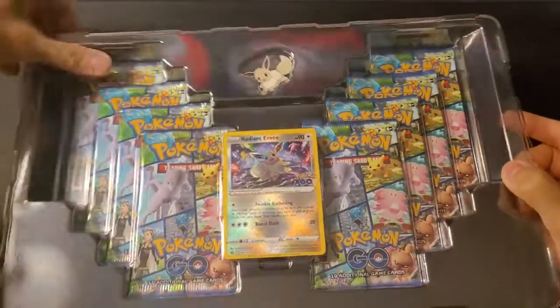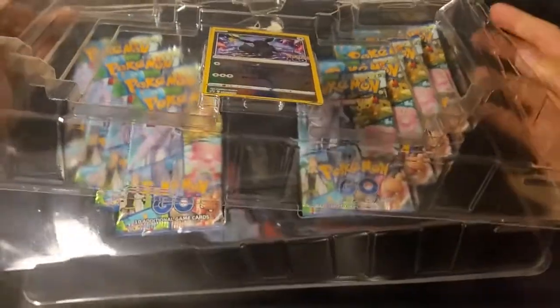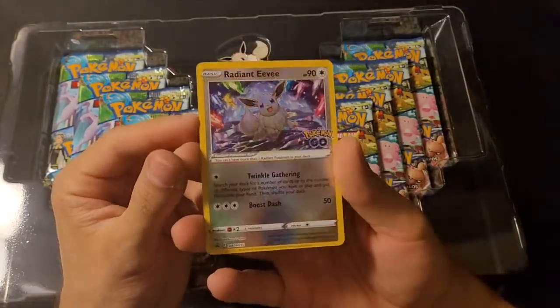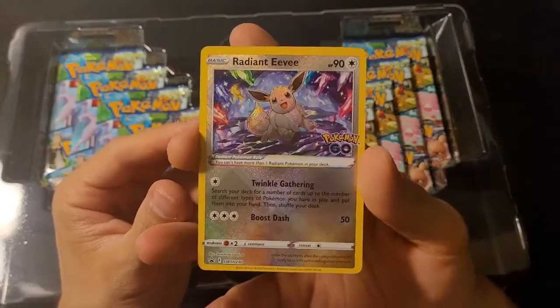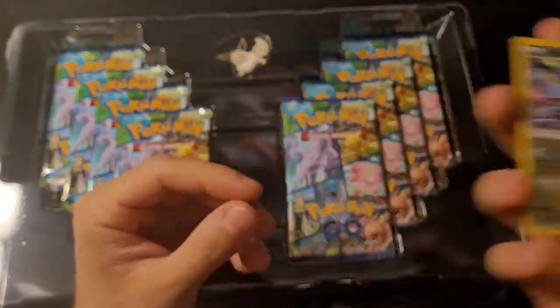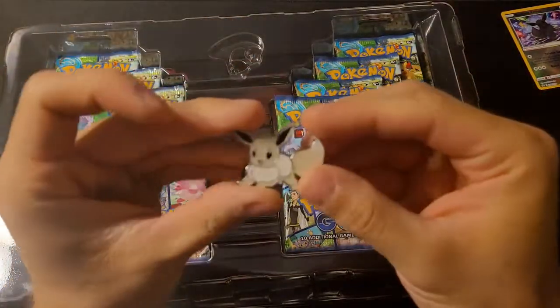We also have the Eevee pin and the Radiant Eevee card. Let me get that one out — there we go. It has a Radiant Eevee code. Under the light, that one looks pretty sick. I do like this Radiant Eevee card. Hopefully we pull a Radiant Charizard or one of the other Radiant Pokémon. And then we have a Radiant Eevee — or Shiny Eevee — pin, which is pretty cool.